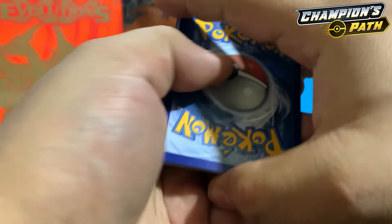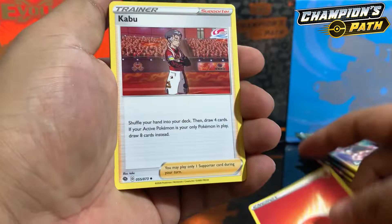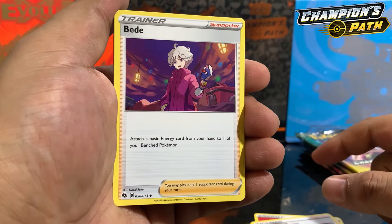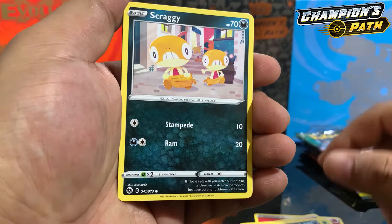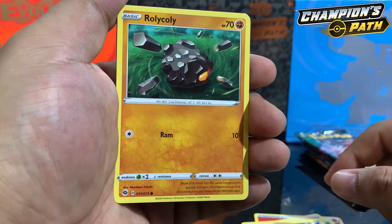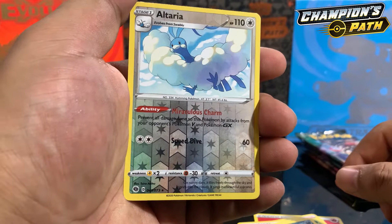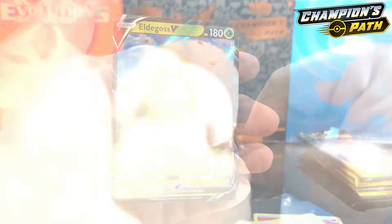Here is a code card for you guys. One, two, three, four to the front — energy card is Fire Energy! We got a Cufant, Team Yell Grunt, Betty, Weedle, Galarian Linoone, Scraggy, Roly-Coly, Nickit, and an Altaria reverse holo — not bad! Two for two, come on — and we got an Aegislash regular V card.